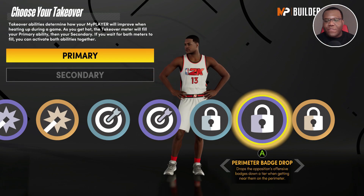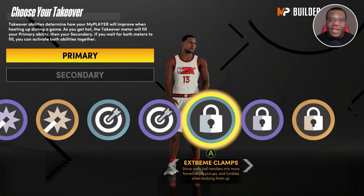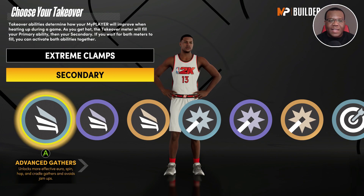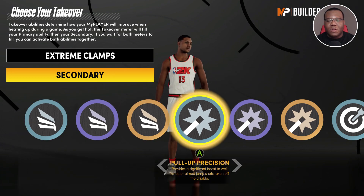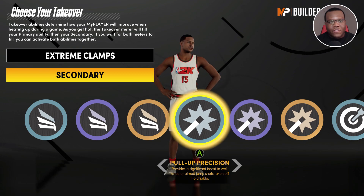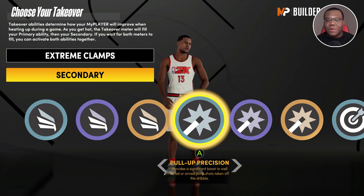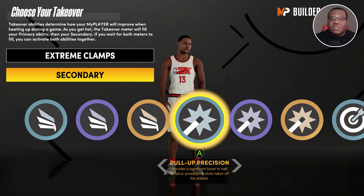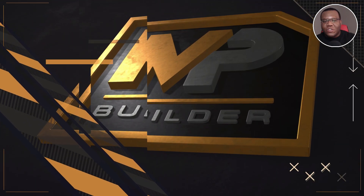For takeovers, I'd go with Extreme Clamps first — I've seen situations where he's made ball handlers struggle on the ball. The second I'd go with Pull-Up Precision, because there have been a lot of situations where in game he's going off the dribble, pulling up from three-point or mid-range, and he becomes an absolute unstoppable force off the mid-range bust.